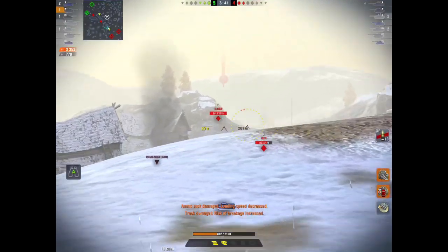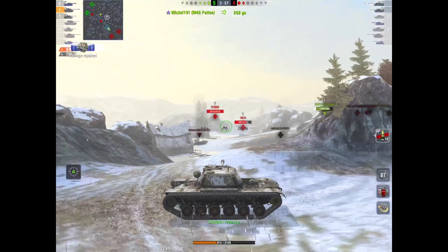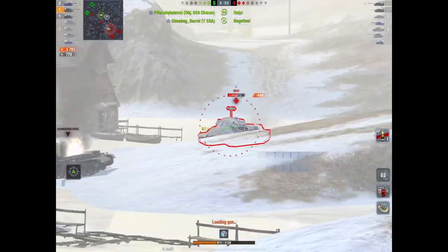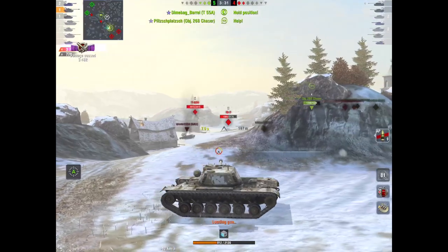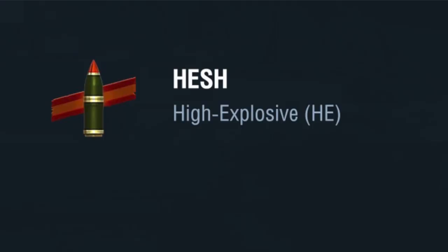I load back onto AP and watch - I get the desired effect with AP. His turret had turned and I pen for 440. So be mindful of how you use your HEAT versus AP.